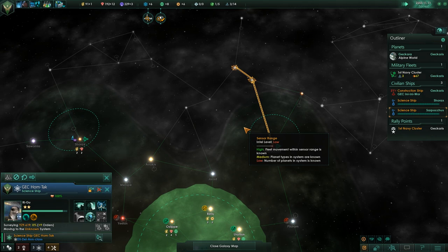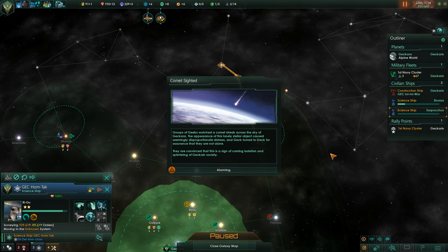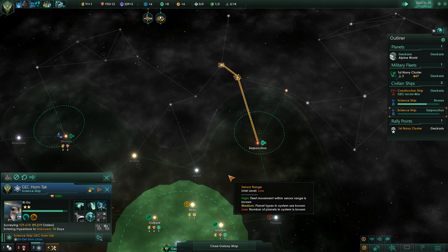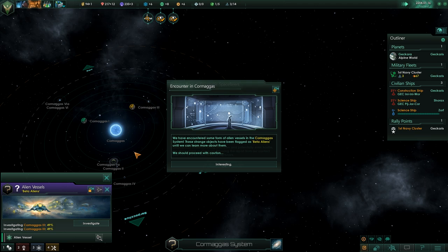The plural for geck is geeks. Groups of geeks watch a comet streak across the sky of Gekara. The appearance of this lone stellar object caused seeming disproportionate distress, and Gek turned to Gek for assurance that they are not alone. They're convinced it's a sign of coming isolation and splintering of Gekian society. Comet sighted — happiness minus 10% for six months. God damn it! There are aliens over here. There's an alpine world there, interesting.